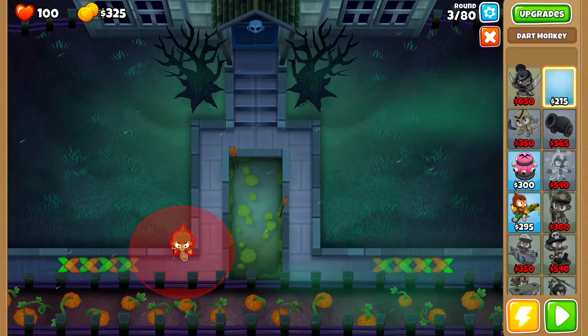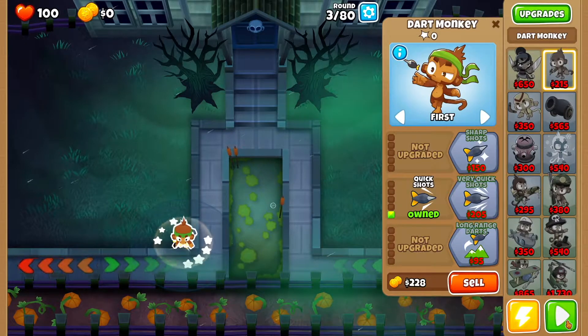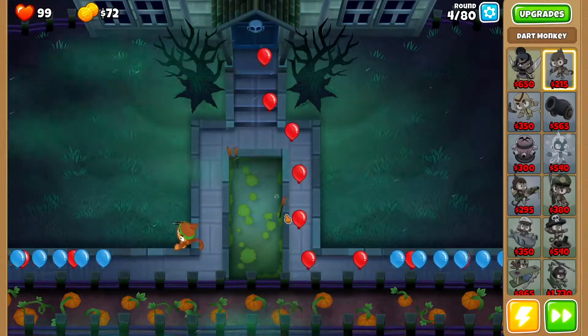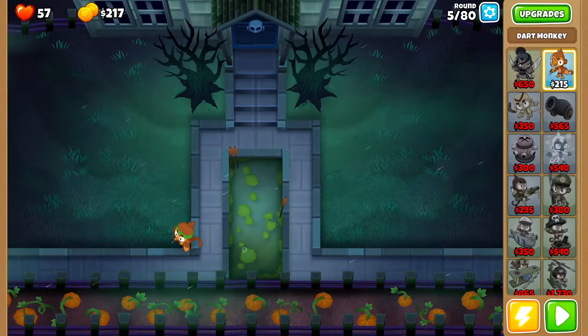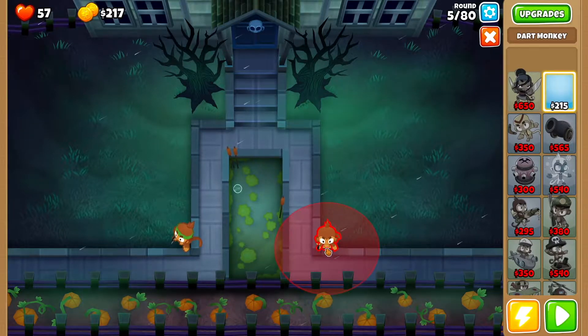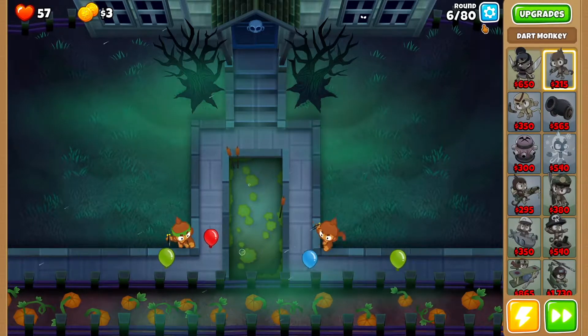The first thing you want to do is drop a dart monkey right over here. You're going to get quick shots and get started. Then round 5, you want to make sure you turn off auto start. By the end of round 5 you want to drop another dart monkey right here, get started and keep going.